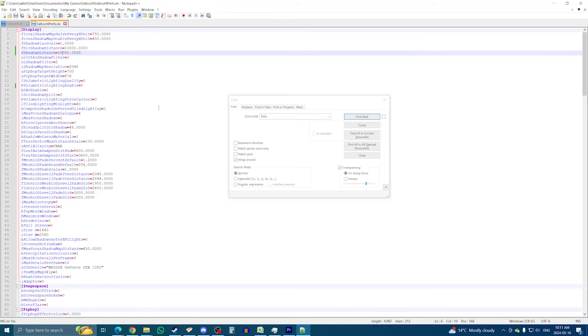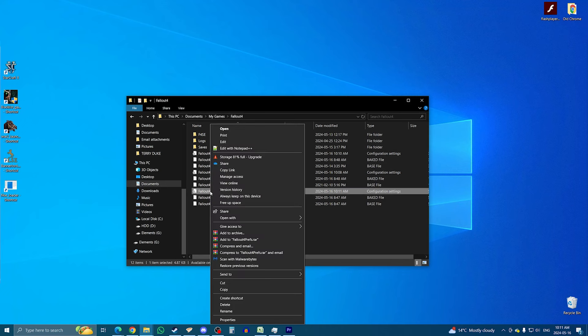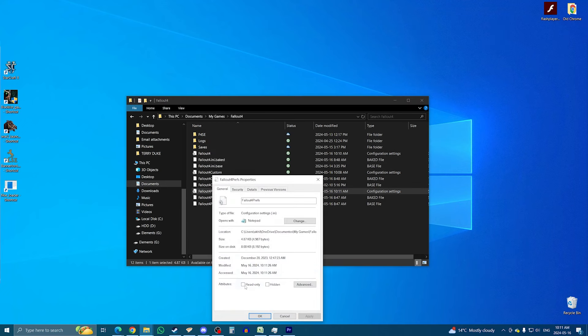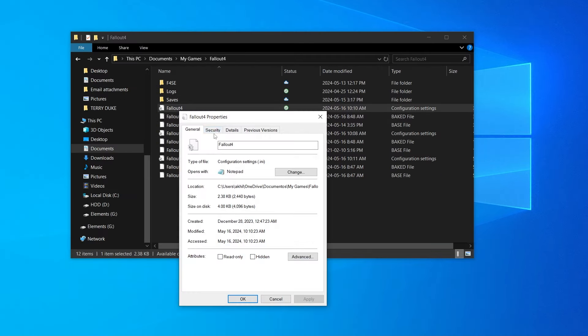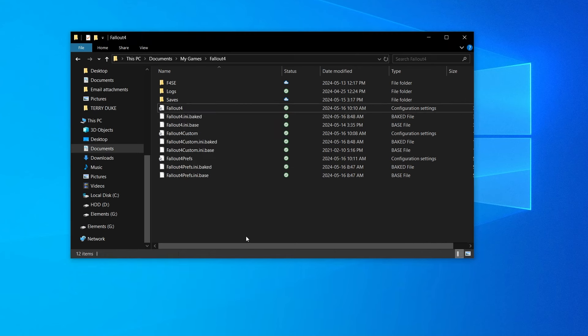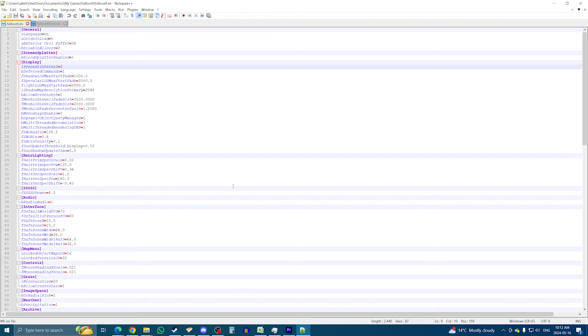When you're done with either INI file, just hit Save, close Notepad++, and launch the game as usual. To make sure the game does not change the values in the files while you play — which can happen in some instances — right-click the file, go to Properties, and check the Read Only box. And to be clear, this is all fully reversible: if you want to revert the settings, just uncheck the box, go back and find the lines in the INI files, and put them back to 1 to re-enable them. And in terms of manual tweaks, that's pretty much it.